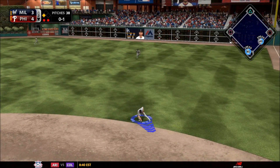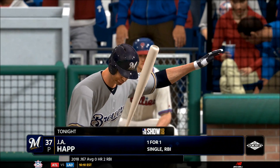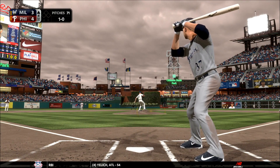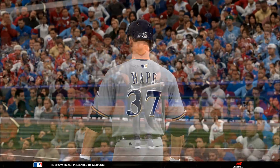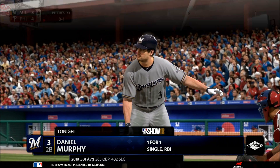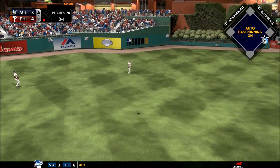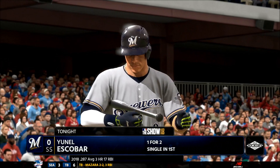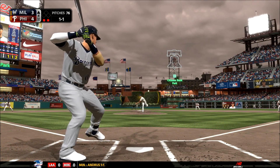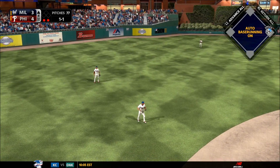Hit hard on the ground to second — he dives and knocks it down but still manages to get the force out. Now to the plate, the pitcher — popped up for out number one. Here's the one-one, hit on the ground. Hit high in the air out toward left center — Bader is there and he has it. Next for Milwaukee, here's the one-one — hit on the ground toward left, that's through for a base hit, his second of the ball game. The inning stays alive and will bring Mike Trout to the plate next.